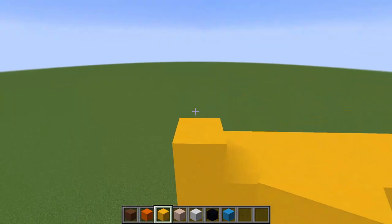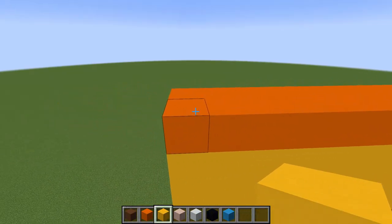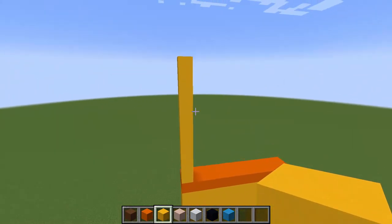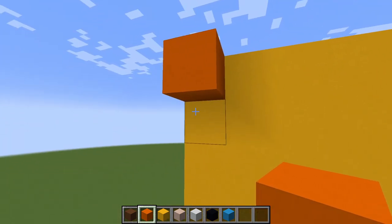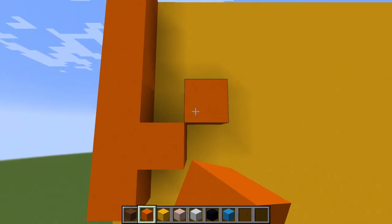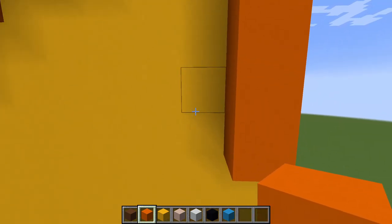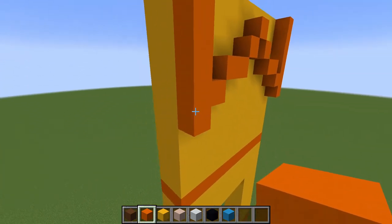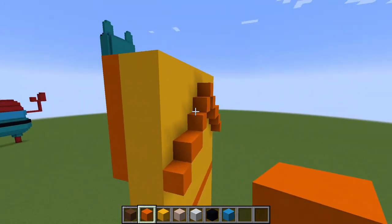Now we'll do his main body — let's go up two blocks, then we'll have the orange band go around, so we'll fill this in with yellow real quick. We're going to go up one, two, three, four, five, six, seven, eight, nine, ten blocks and fill this all in with yellow. Now that's filled in, we can add his poncho, which will be orange concrete again. We'll go down one, two, three, four, five, six blocks for the poncho, then in one block, in two blocks, in one block, then two blocks, and do the same on this side.